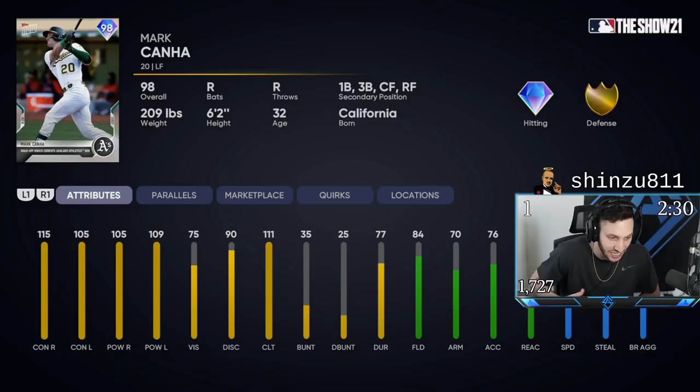Just look how beautiful this card looks. He has 115 contact against righties, along with 105 against lefties. He has 105 power against righties with 109 against lefties. He has gold fielding at his primary position of left field — 84 fielding, 70 arm strength, 86 reaction, and 59 speed. He also plays four different secondary positions: first base, third base, center field, and right field.